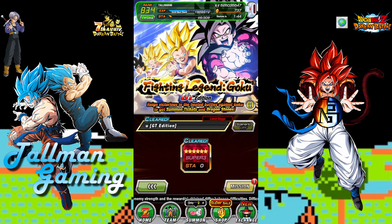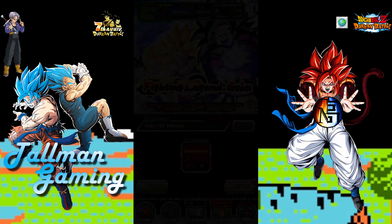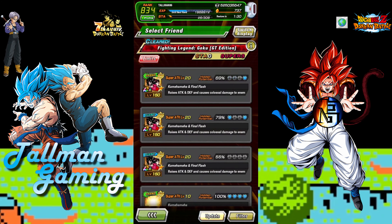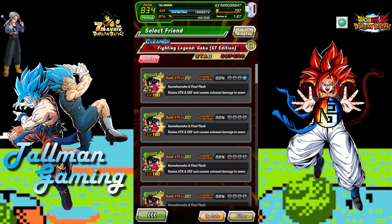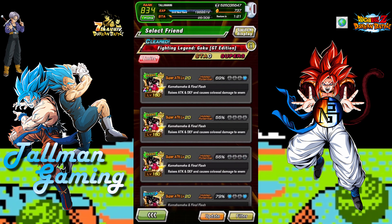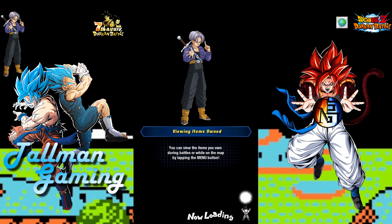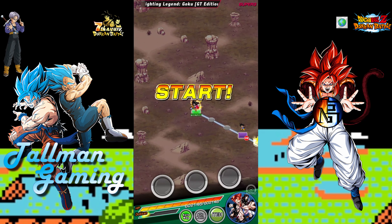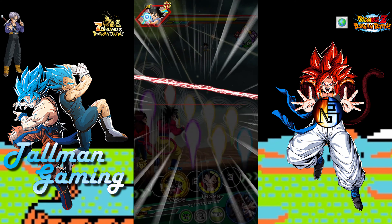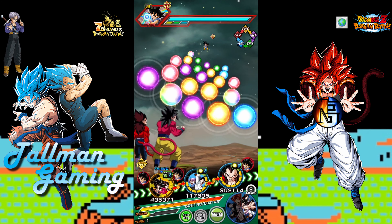Alright guys, this is Homo back with another Dragon Ball Z Dokkan Battle video. Today we're going over another mission on the Fighting Legend Goku event, the GT edition. This is for GT Heroes, and I only see a 750 that's 100% — the new SSJ4 Goku and Vegeta. This is pre-recorded video, so yeah.